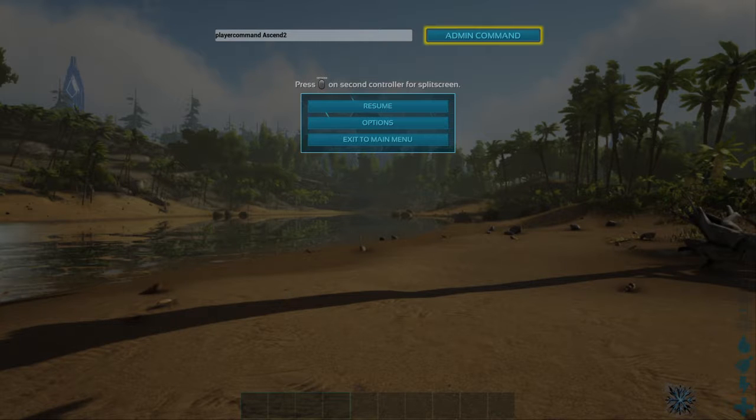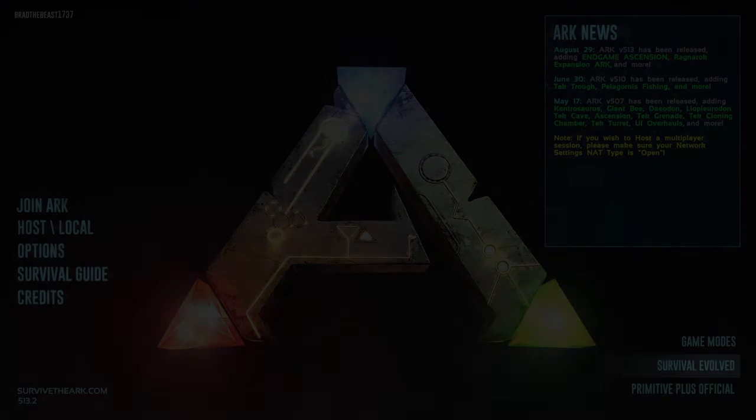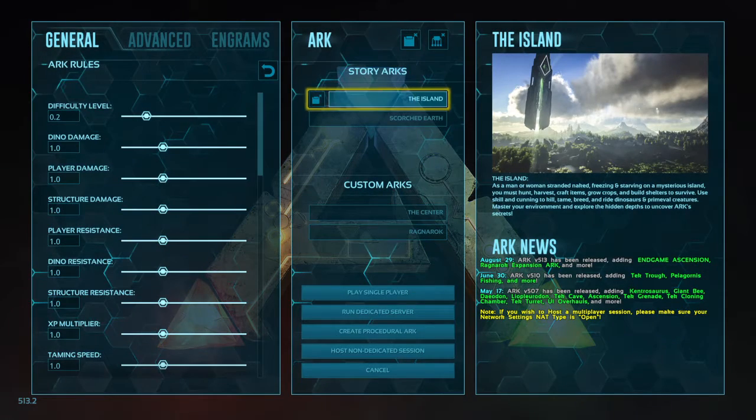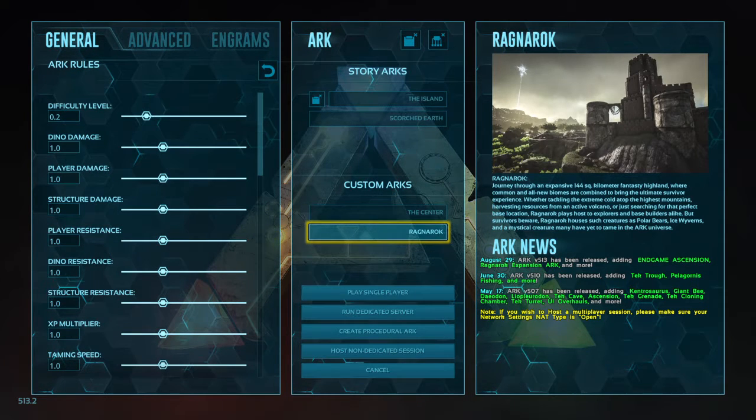You'll see I've got the trophy for beta ascension on my friend's account — I've already done this glitch. So as you get covered with the credits, just click end, and it will load you back into the menu. Then if you go back to host local, you'll see that the Centre and Ragnarok are now unlocked and available in single player.